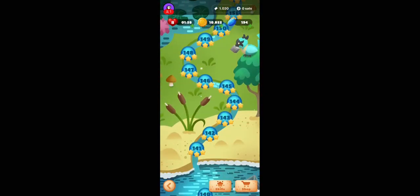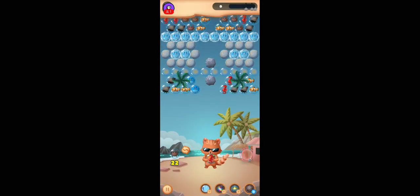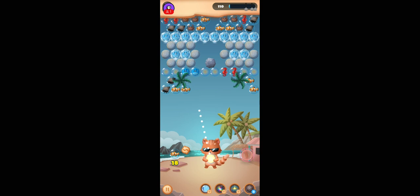Level 131 — two lightning bubbles. This one will actually be — doesn't matter. Let's just use the red one here. I have to use the blue one here. Have to waste the brown one. Let's use the black one here and get rid of the left side. Now let's use the fish.